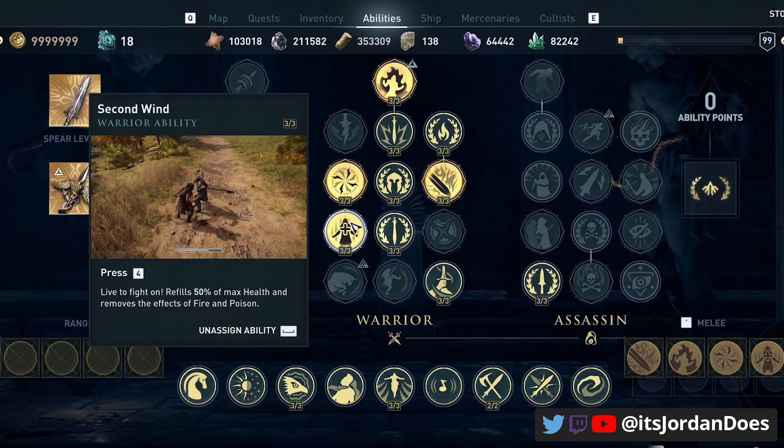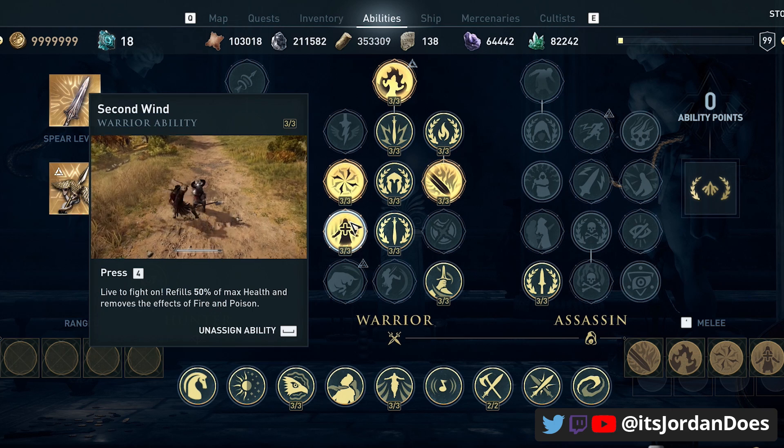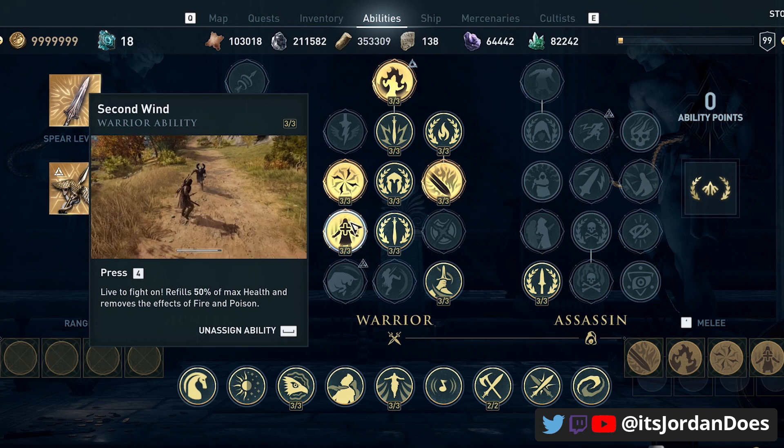Lastly we put Second Wind on for health recovery. When you get hit you need to stay at full health for that high crit chance and crit damage, so healing before you attack someone after taking damage is always extremely useful.